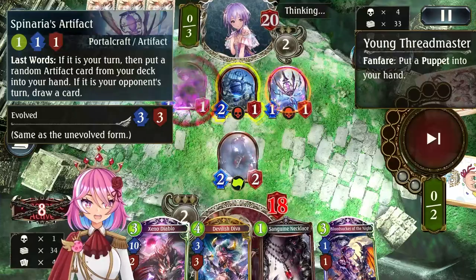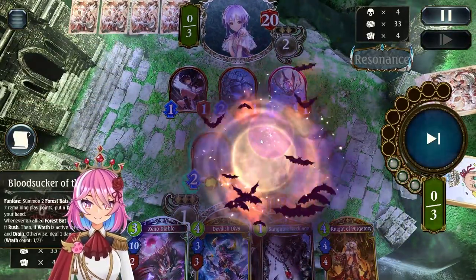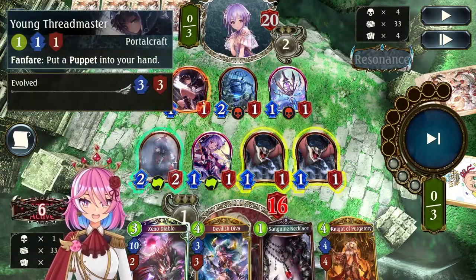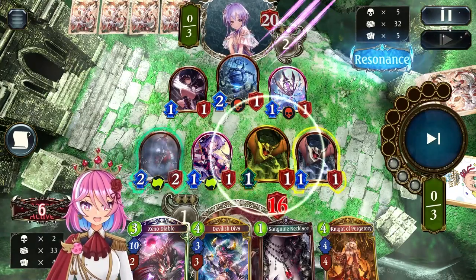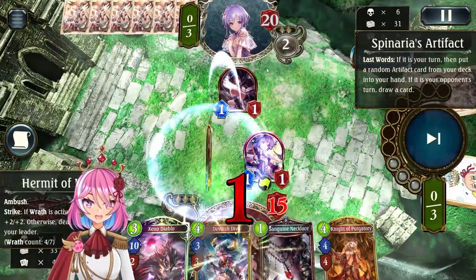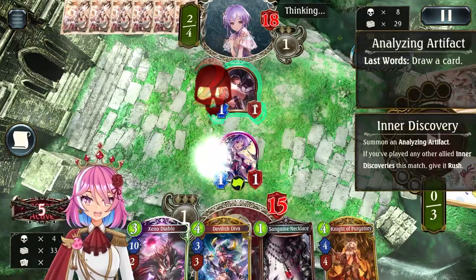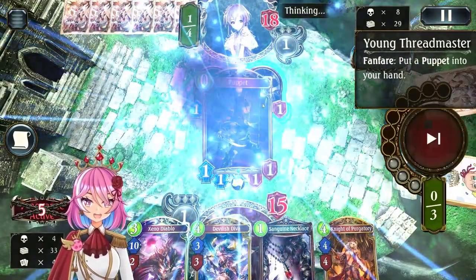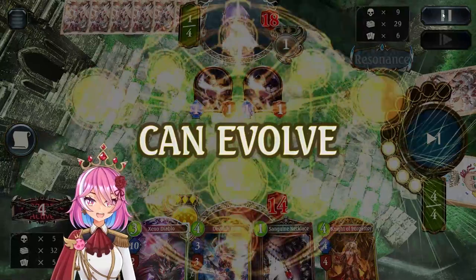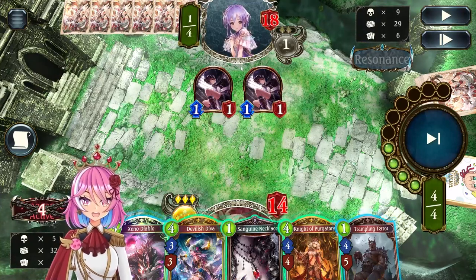Because I drew Bloodsucker — which is really good against artifacts since all the artifacts have 1 HP — I play the Hermit of Lust and trade into the 2-1. I'm not sure why they didn't trade with the Spinarize artifact. They just play more artifacts and Young Threadmaster, which is okay. Now we have 2 artifact targets. I play Bloodsucker. I decide to go face rather than trade Hermit of Lust into Young Threadmaster, just to start doing damage.